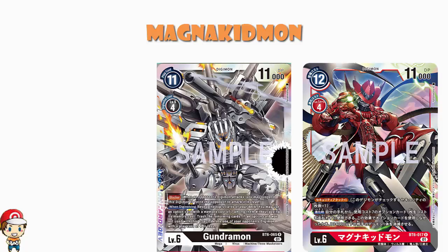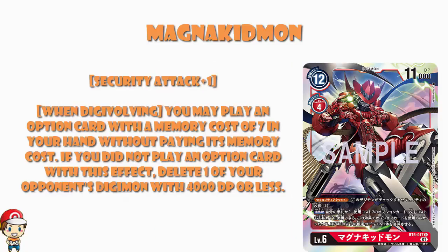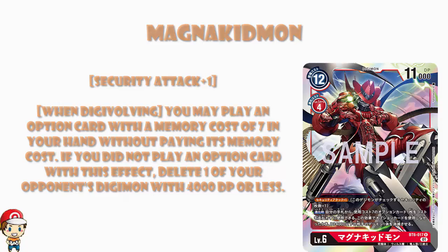But of course, we are talking about a seven cost option card. We are talking about a black Digimon that lets you play a seven cost option card for free. There is absolutely no chance whatsoever this set is going to come and go without giving us a seven cost black option card. That was never going to happen. Because they don't do that - and I'm not just talking about Digimon, I'm talking about card games generally. It's far too much foreshadowing to not give us that card. Well, we have that card, ladies and gentlemen.